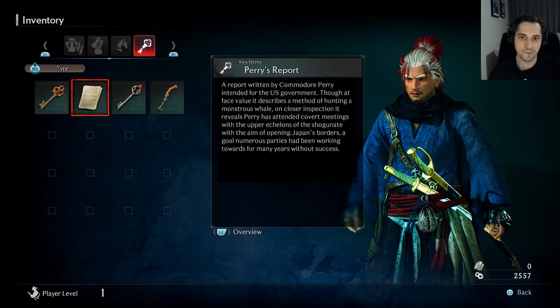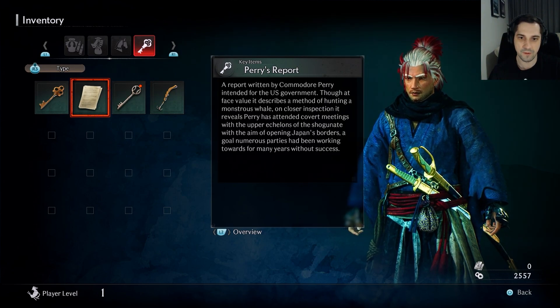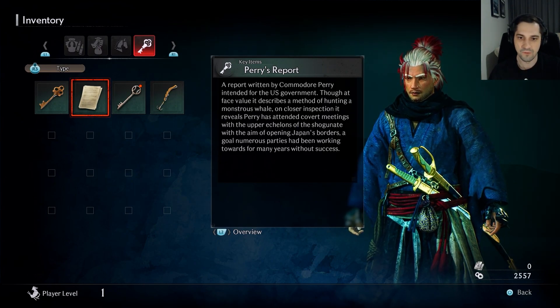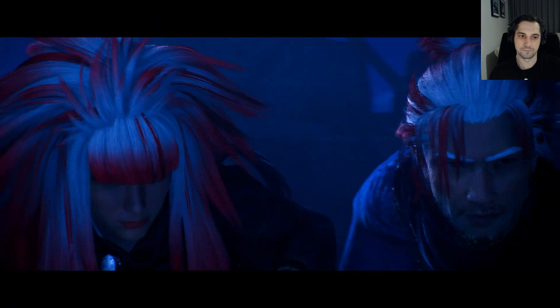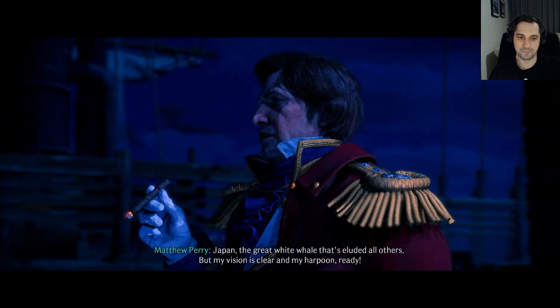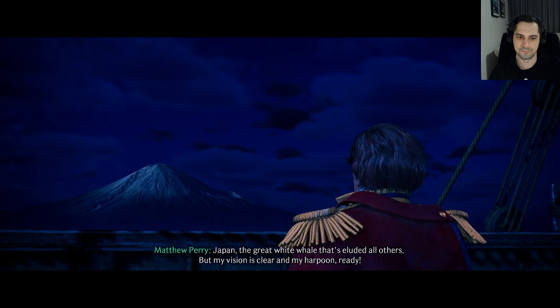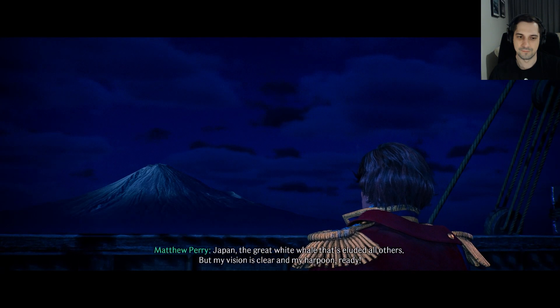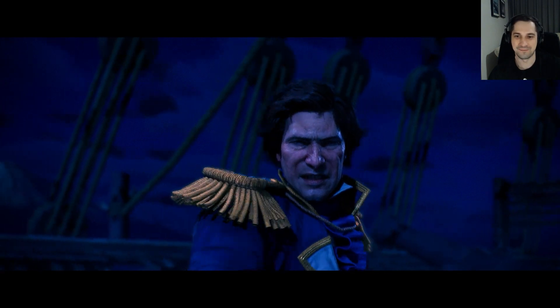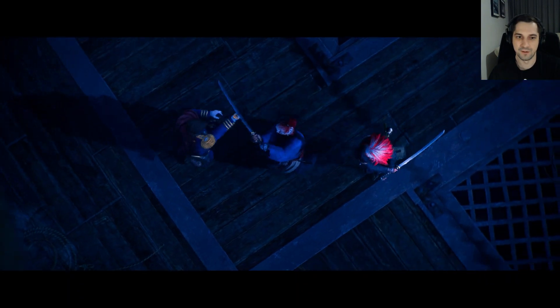Obtained new weapon: Saber. On closer inspection, it reveals Perry has attended covert meetings with the upper echelons of the Shogunate, with the aim of opening Japan's borders - a goal numerous parties had been working towards for many years without success. Oh, I thought he was gonna speak American. Oh goddamn, look at that! Fancy moves, bro. He's got a revolver, brother.